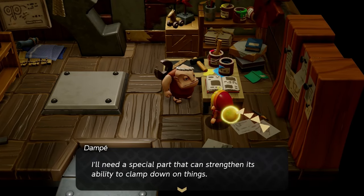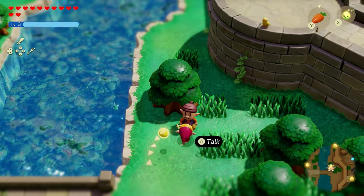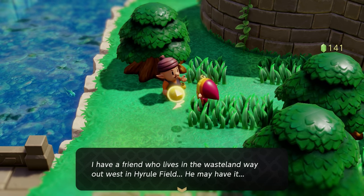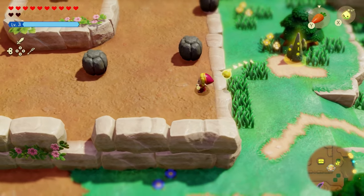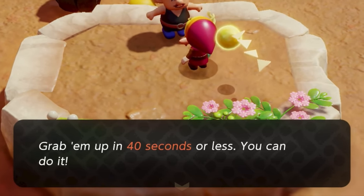Dompe is also going to request a special part that can strengthen its ability by clamping down on things, and he mentions you should go talk to his friend who picks up acorns. First, go towards an acorn guy by Hyrule Castle and get the option to ask about the steel clamp — he mentioned his friend knows about it, all the way to the west. I found that acorn guy in a specific spot and had to complete an acorn minigame to get the steel trap within the time limit shown on screen.